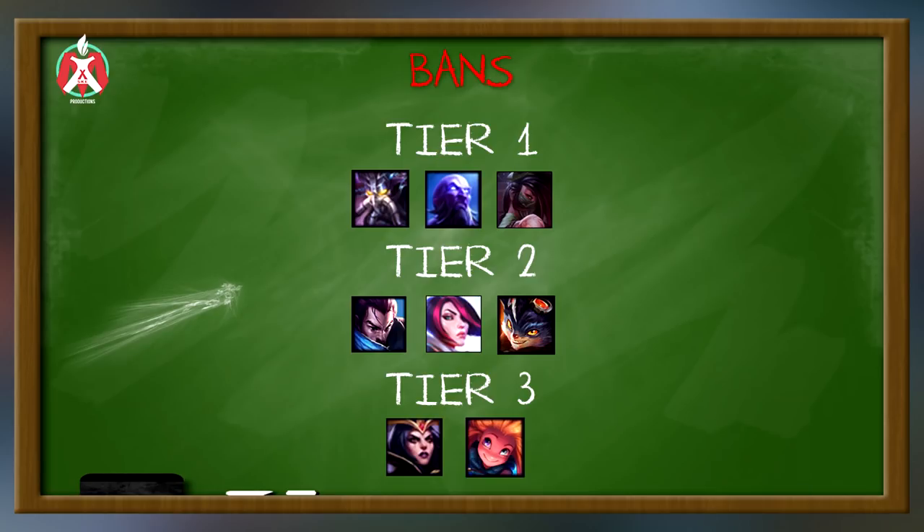Rumble would probably be my least favorite ban out of these top six right now. Then in tier 3 are champions I find annoying. LeBlanc is super oppressive with high damage and a lot of mobility — you can kill LeBlanc as Ekko, that's why she's tier 3. You don't really need to ban her, but a good LeBlanc is so annoying and hard to fight. And then Zoe — I put Zoe here because I think she's a broken champion and super annoying to play against. But those are my bans. Usually I just permaban the tier 1 champions; if you don't like these bans, you can always ban what's meta — like if Hecarim's meta, ban Hecarim, because broken champions are easier to play.